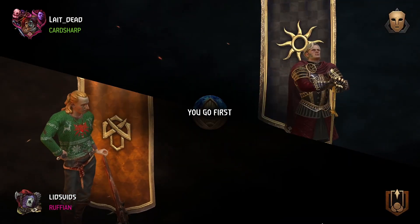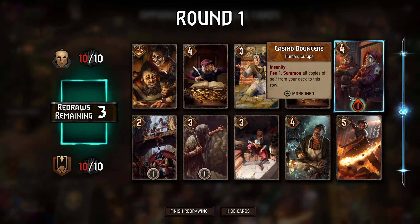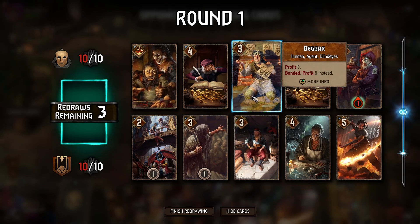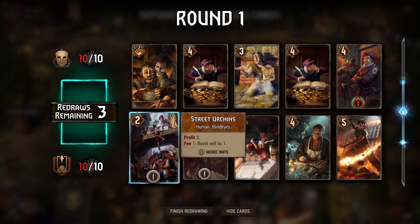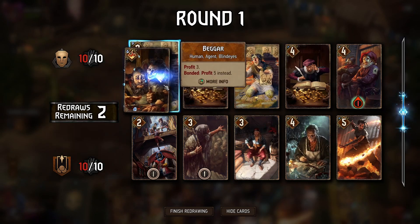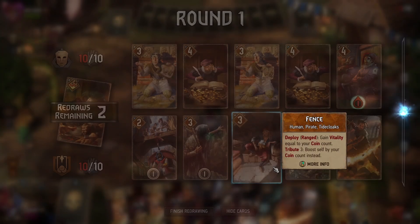We're going up against Nilfgaard here and we'll go first. We could get started with some Tax Collectors, get some coin generation going, and then set up the thinning on the Casino Bouncers. In terms of actual round-winning cards here, the Eternal Fire Disciple is a solid engine for us, though that's probably not enough in and of itself. Could use Street Urchins as a spender, potentially Salamander Mage as a finisher. We could use Bloody Good Fun as a finisher, although I'm not sure we really want to do that in round one when we could potentially benefit from having coin carryover. Double Beggar gives us some potential benefits.